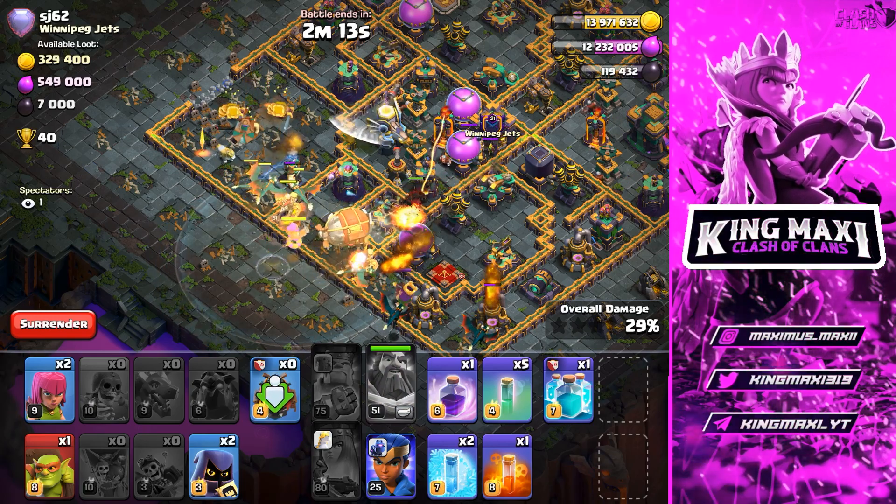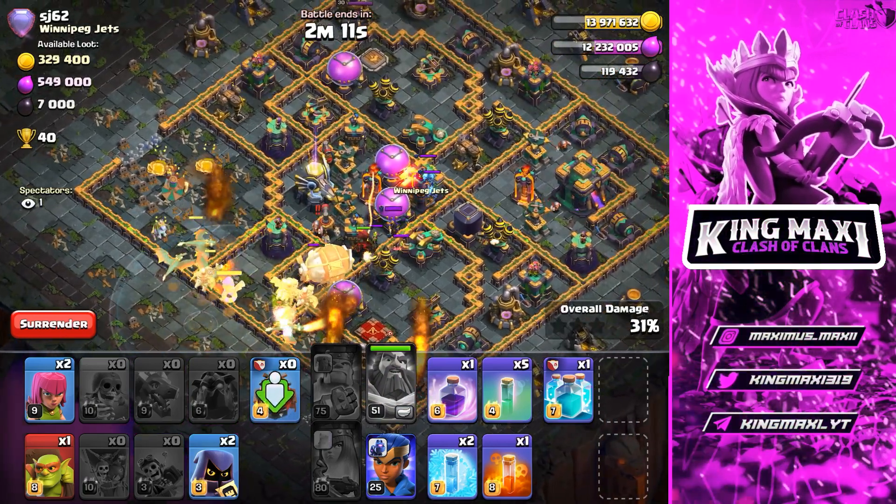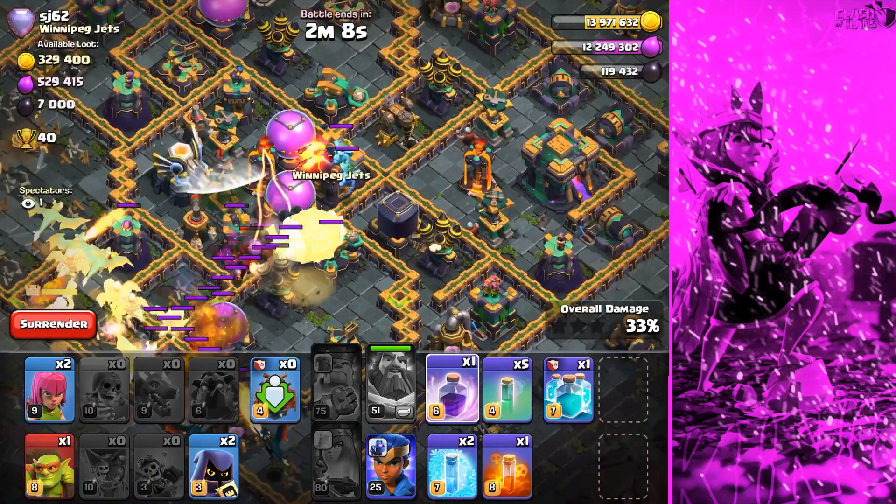Now we have a blimp. If you put a blimp in the base, you set the value of 5.